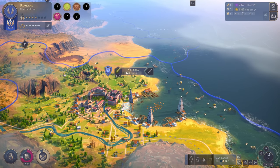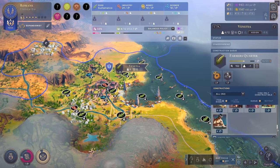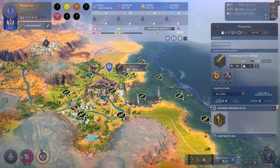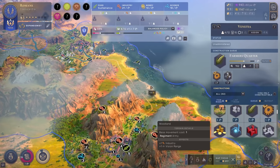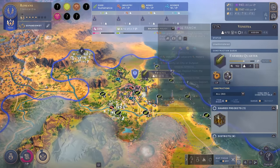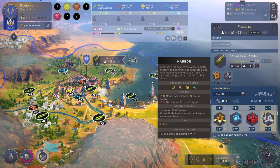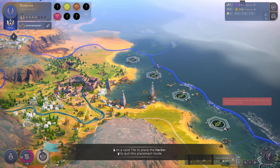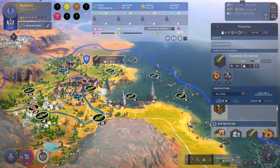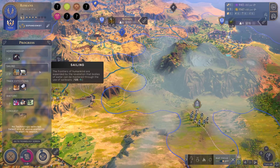Venetia is quite powerful with a beautiful harbor area. Can we now build some ships? I would love to get my first ships, but I still can't build any. Let me check what we have - we have the Sailing technology already, but we don't have the Ships research yet. So Sailing will be my next research target right away, and it's very cheap anyway. Also, we can build another harbor which would give even more research points.